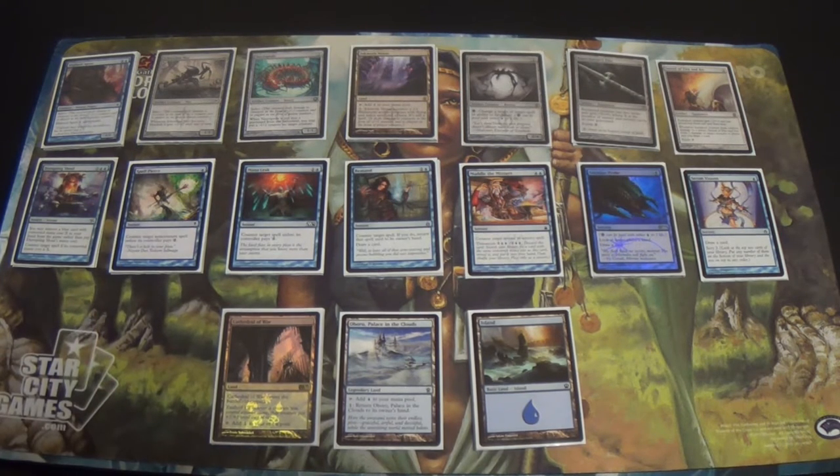Now, to the sideboard. I'm going to reorder the sideboard because there's something a little bit different about mine. We're going to start off with the Muddle the Mixture package.